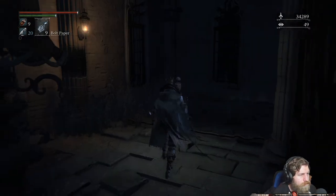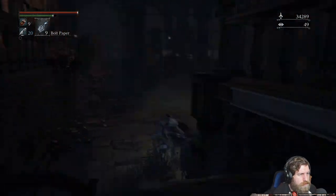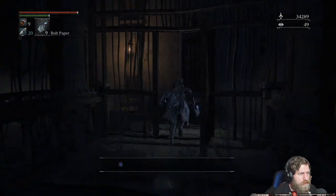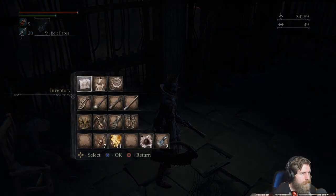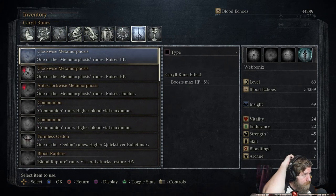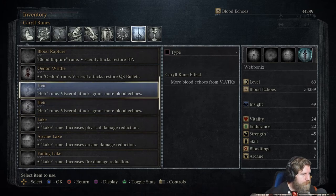We're able to clear the room. We've got the big boy and then we've got the big boy. What else is in this place? There's a door out, something up here, there's another item. We ran past there — what's this one? More blood echoes from visceral attacks. So you get duplicates as well — some of them you can tell by the faintness of the design.